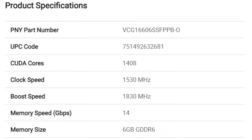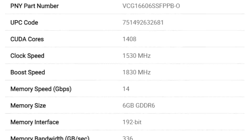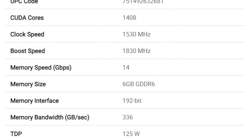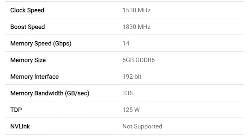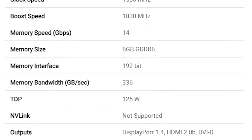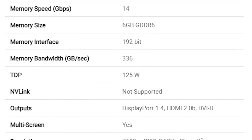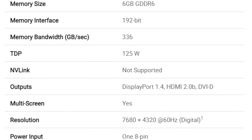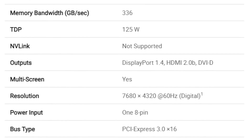Let's talk about the specifications for the 1660 Super. It has 1,408 CUDA cores at a clock speed of 1,530 MHz with a boost clock of 1,830 MHz. It has a memory speed of 14 Gbps with 6 GB of GDDR6, which knocks it out of being able to mine Cortex — you'd need 8 GB for that. The memory interface is a 192-bit bus with 336 GB/s of bandwidth. TDP is 125 watts. It doesn't support NVLink and has one DisplayPort 1.4, one HDMI 2.0b, and a single DVI-D.